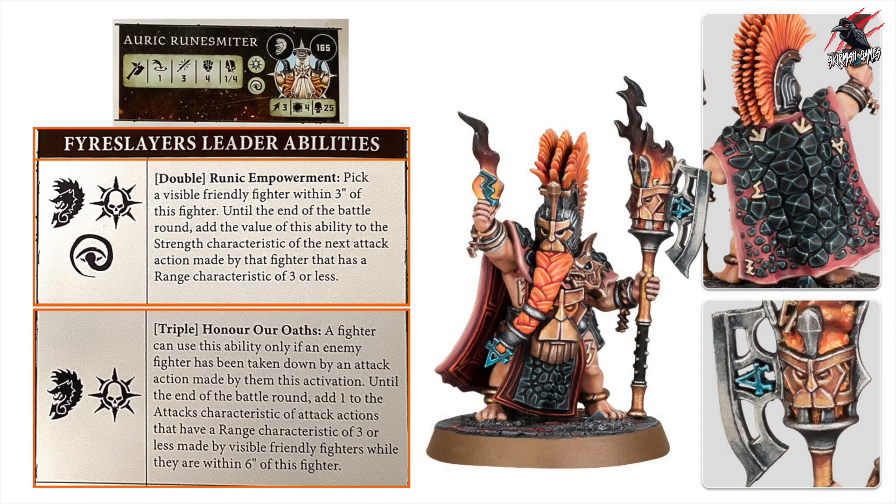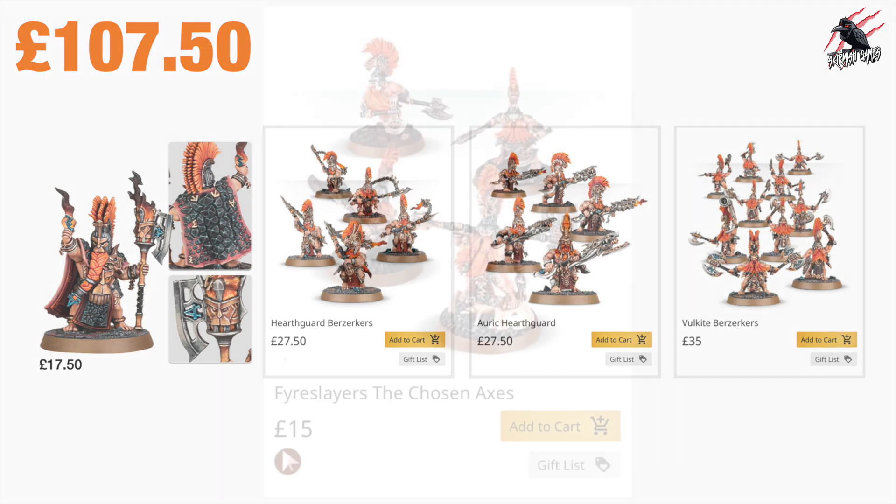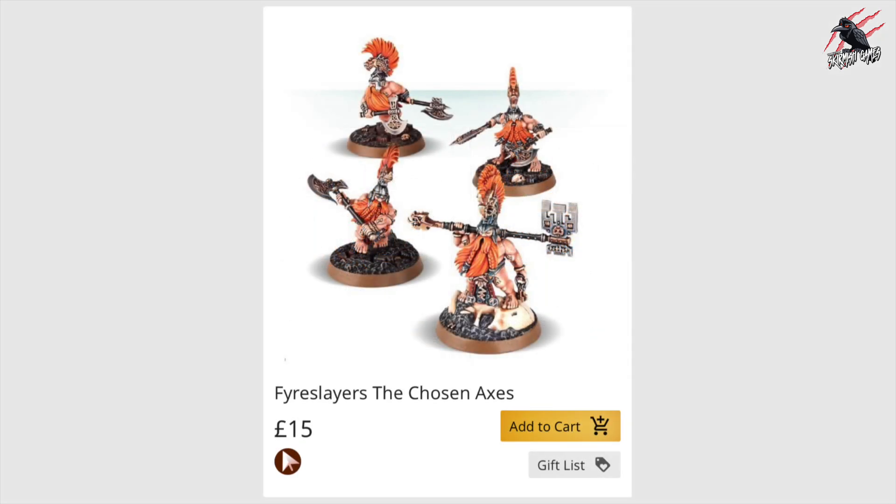That's all the fighter cards for both the Ideneth Deepkin and the Fire Slayers. From all models in the box set you can potentially make 12 out of the total 17 fighter cards in the supplement book — the Fire Slayers doing better in this regard. Adding the Chosen Axes set for about £15 gives you four more models with different poses and a few extra leader options, getting you access to almost all fighter cards when combined.